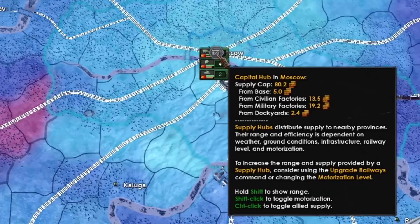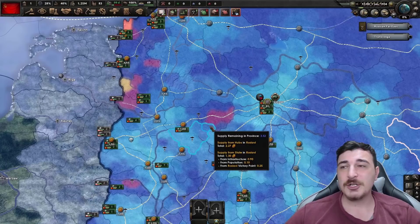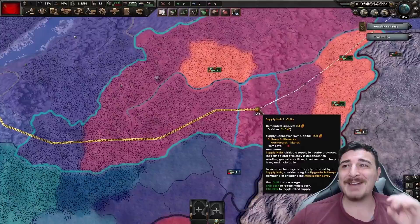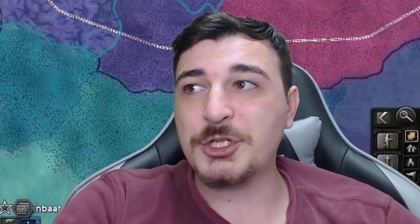We have supply hubs and the railway system. The capital hub is basically where all your supplies originate, and it transfers supplies via railways to the various supply hubs around the map. The amount of supply your hubs receive depends on railway level — level 1 railways only deliver 15 supplies. If there's a level 1 railway anywhere along the connection to the capital, it limits supply for the entire chain.